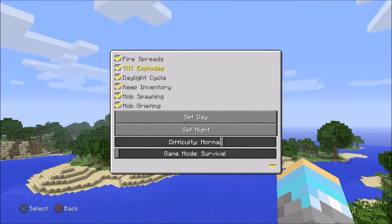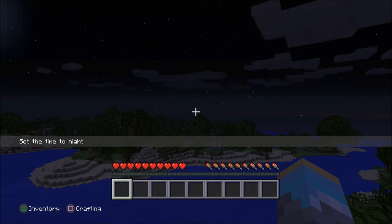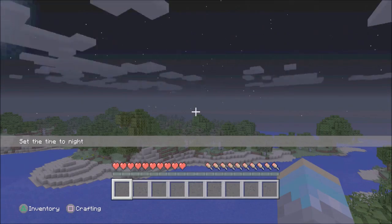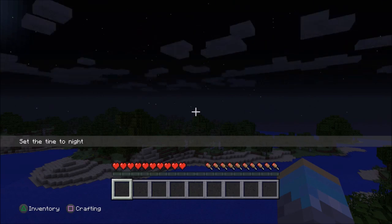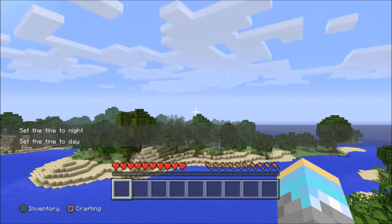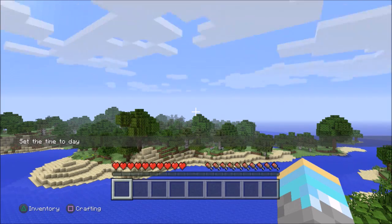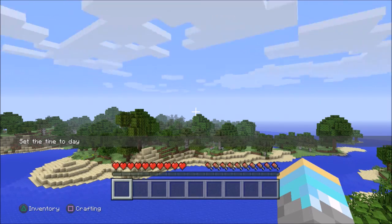Let me change it to night real quick because there's an option called night vision. You can turn that on and you see better in caves and stuff at night. It's basically just changing your gamma in settings but without having to do it manually — time of day, I can change that too.